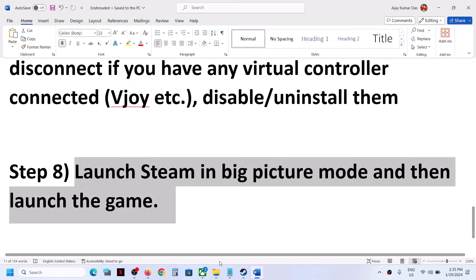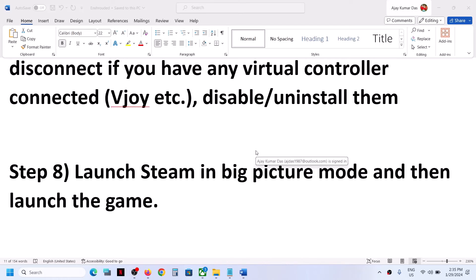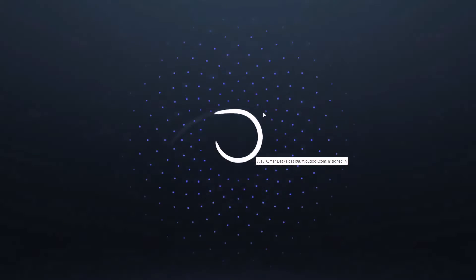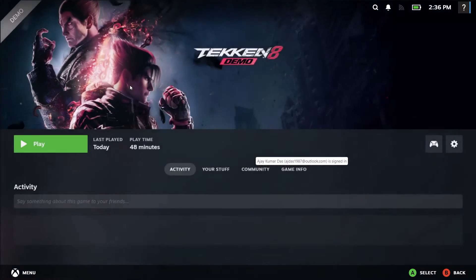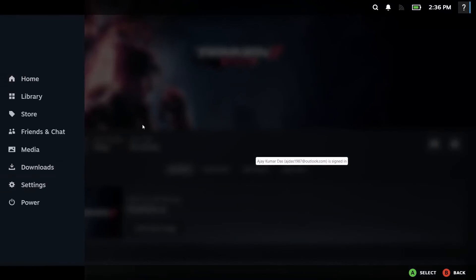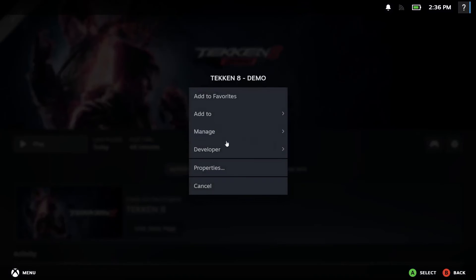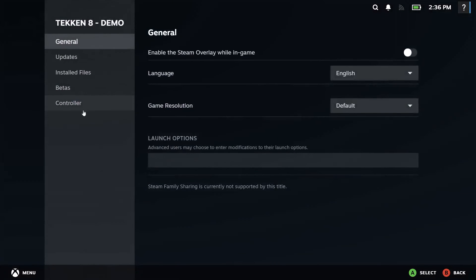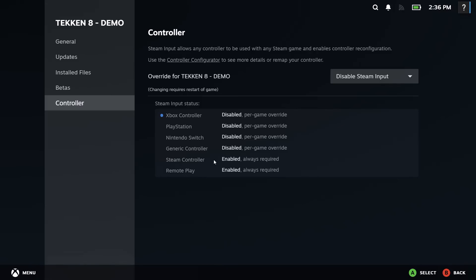The next step is to launch Steam in Big Picture mode and then launch the game. On Steam, in the top right you can see Big Picture mode — click on it. Once Steam is in Big Picture mode, launch the game and check. If that does not work, click on the game, go to the Manage option, then Properties, then Controller, and try both disabling and enabling Steam input, then relaunch the game.